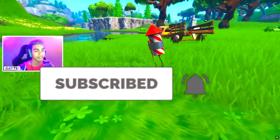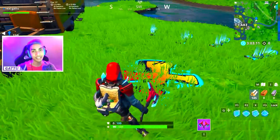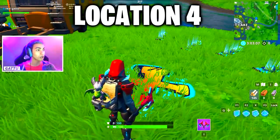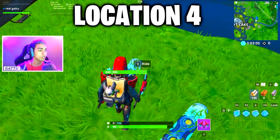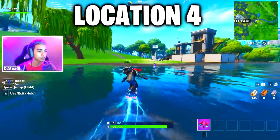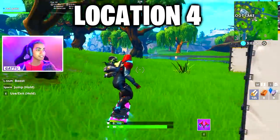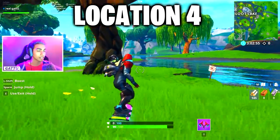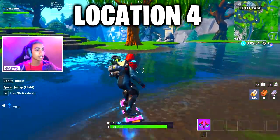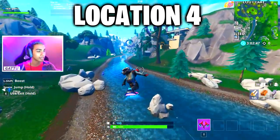If someone already used the firework at Loot Lake, there's a bonus location super close by. Use the drift boat and head over to Neo Tilted — exactly next to that area there's another firework you can use. As you can see in the gameplay, it only takes a couple of seconds to reach this fourth bonus location.